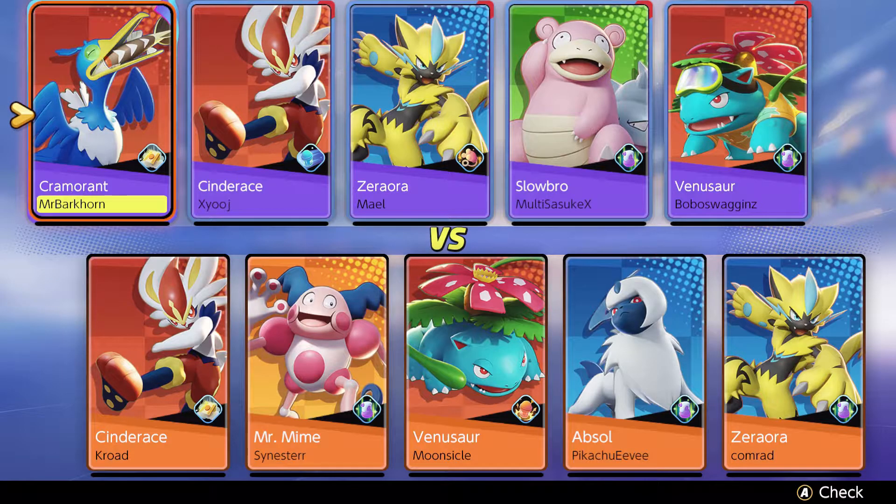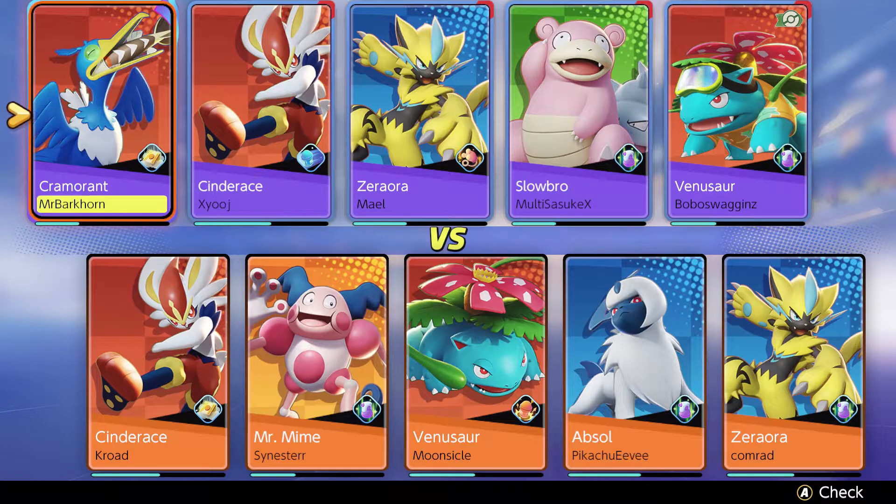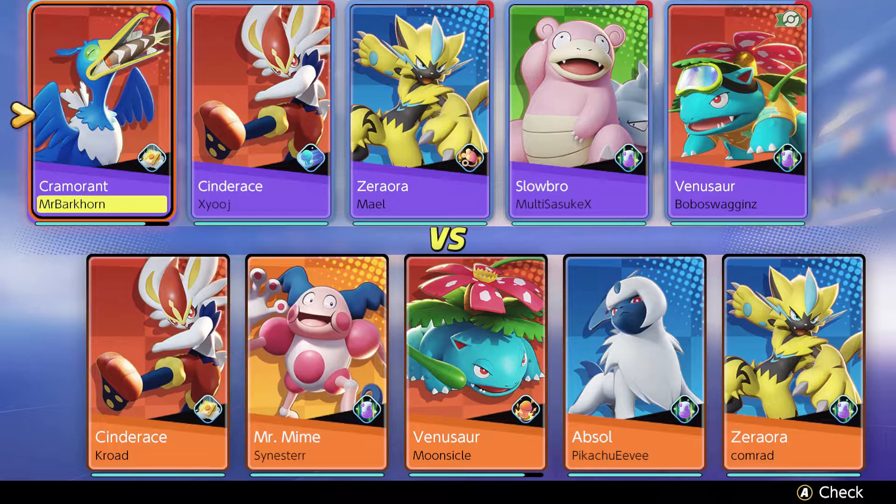The allied team is going to be Cramorant, Cinderace, Zerora, Slowbro, and Venusaur, and the enemy team Cinderace, Mr. Mime, Venusaur, Absol, and Zerora. It's going to be interesting seeing Absol and Zerora sort of have to compete over jungle. Cinderace is a big force to be reckoned with right now, and it's always fun to go up against the Mr. Mime.